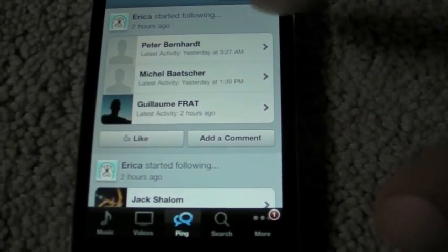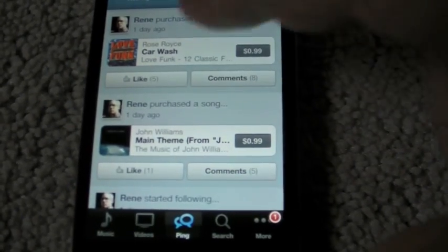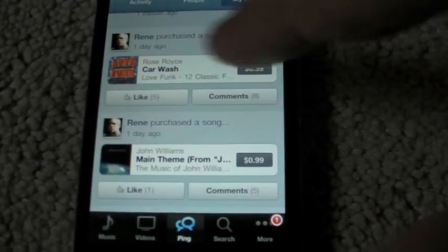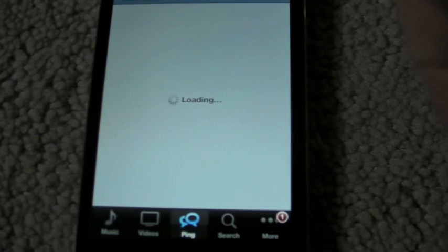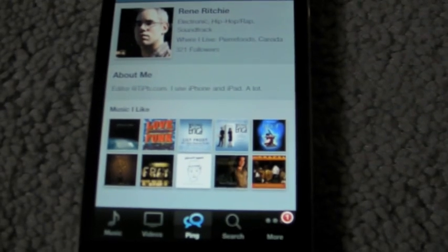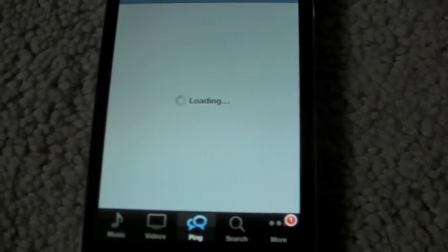The last button here is a profile. You click on that and you see the activity that you yourself have engaged in on the social network — who you started following, what music you bought, what music you liked, your comments, et cetera. You can also go down to the My Info tab and you'll see basically the music that you bought recently, your tagline, whoever you are, and where you're located.